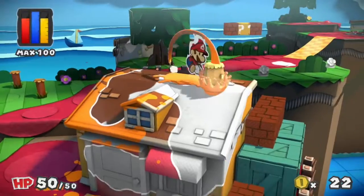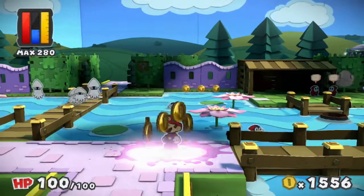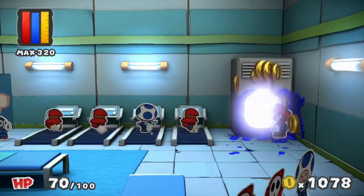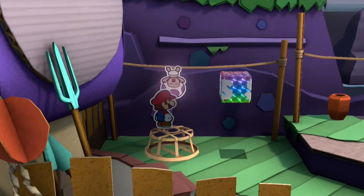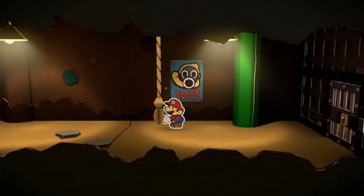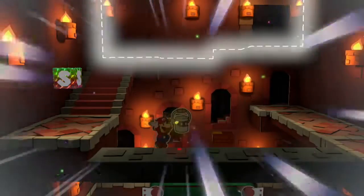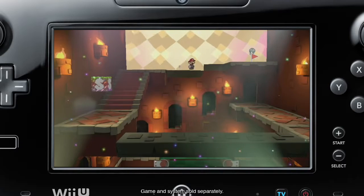By using the power of paint, Mario can restore functionality to certain colorless objects that won't work without their color. Even Toad will spring back to life! Solve the puzzles hidden around the island to find the way forward. Sometimes you may even need to cut out a part of the world to find a hidden path.